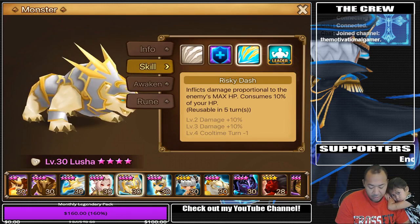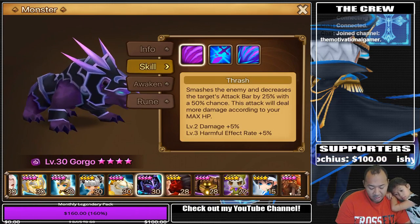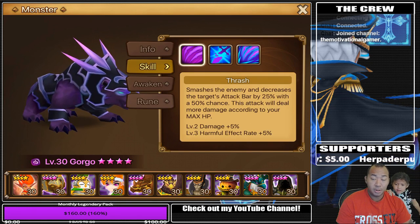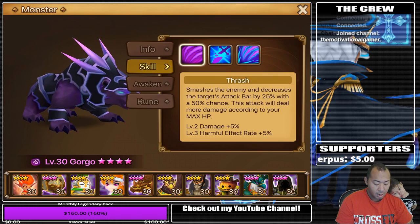Lucia also has a leadership skill which increases the HP of outland monsters by 15%. He's definitely a great unit if you need a leader and a unit that's going to take the place of an HP lead to increase the staying power of your team. Since his damage is proportionate to the enemy's max HP, he's really easy to rune — just get a lot of HP on him, some defense, allow him to heal himself. The rest of these guys, like Amin and Gorgo, are great units you can just put in storage. If you're focused on giants, just put all this stuff aside and focus on your core team.